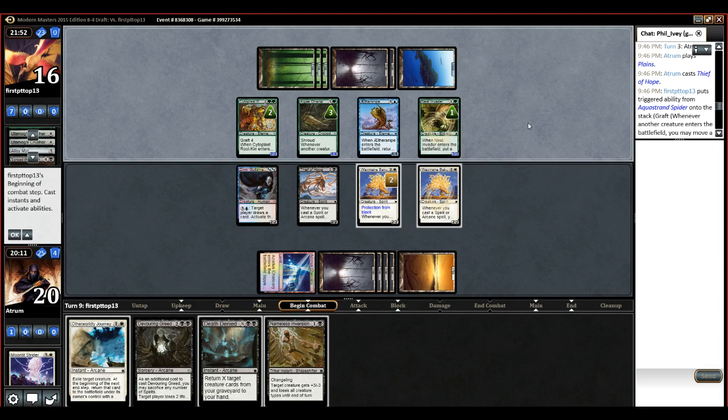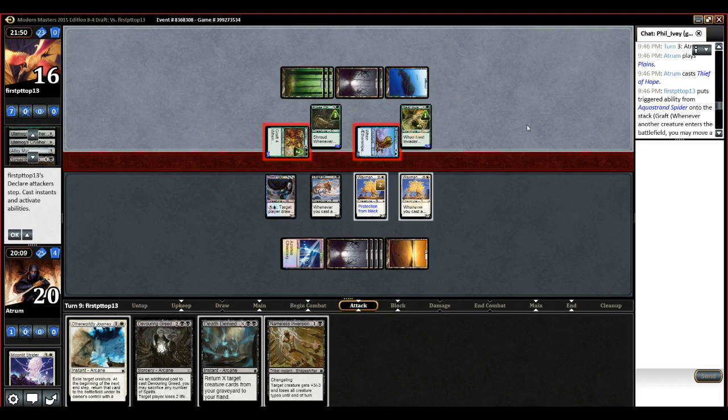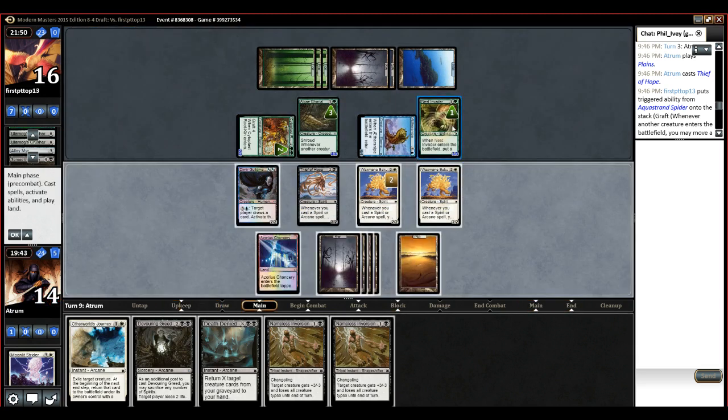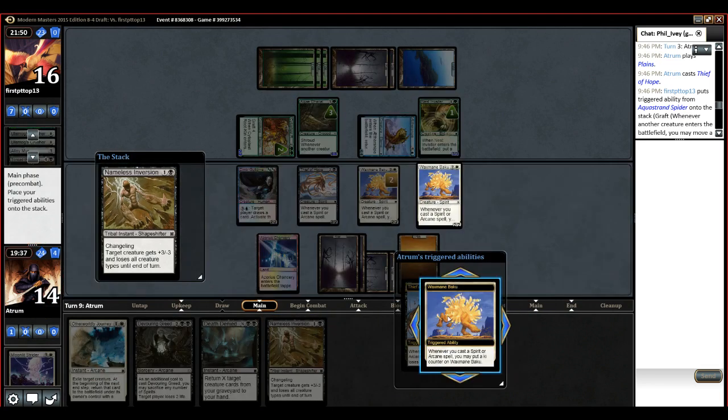He didn't proliferate all the other stuff? He couldn't — we prevented the spell. That's right. Attacking with a 2-2. So we take 6 here, tap this thing down, swing for 6, have options. When is Devouring Greed? It's at the beginning of the next end step — oh sorry, Journey. Yeah, Journey's next end step. So we're gonna take this. I might just actually Nameless Inversion this guy.